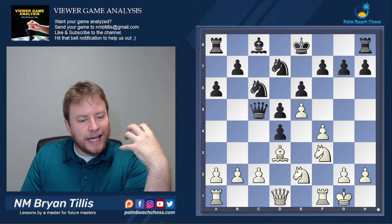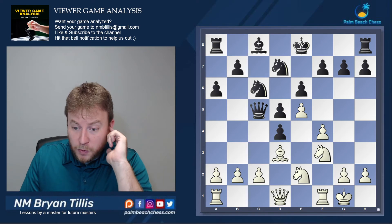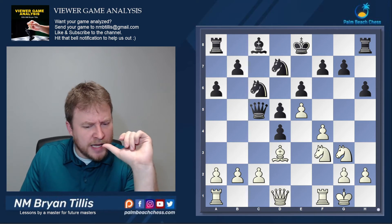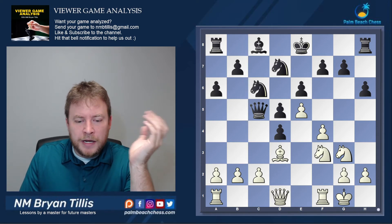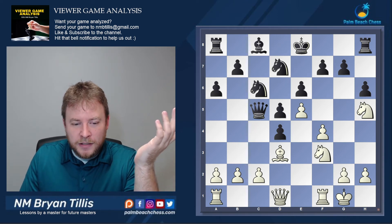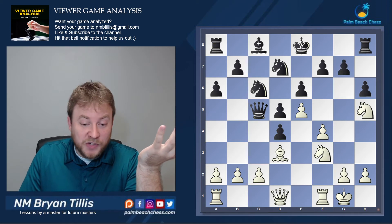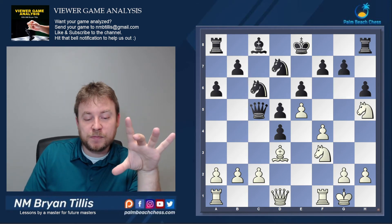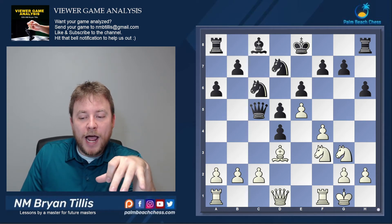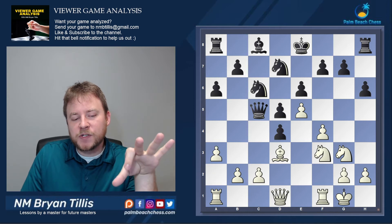Queen c5 was played, and already Black has chosen an ill setup, and now it's going to start going downhill pretty quickly. Knight g3, h6, and here was a slight inaccuracy by White, but it's a very natural move — knight h5, saying I'm going to attack the g-pawn, what are you going to do about it? Honestly, Black should just go g6, where White's got to admit he's wrong and pull back. That's all it should have been. There should have been a reaction in this position and Black would have been okay after knight h5, at least temporarily.